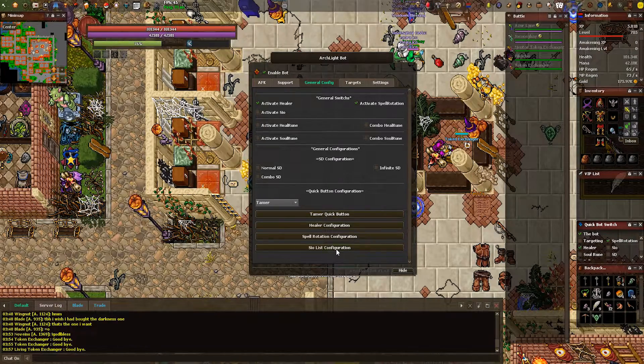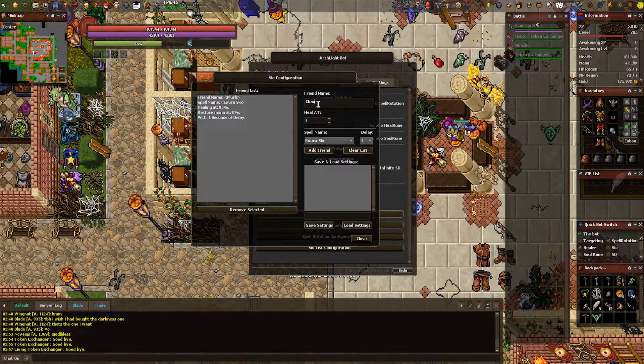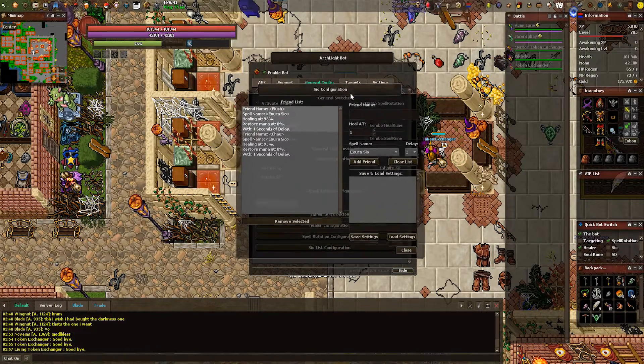Finally, onto the CO list for the last general config. For example, we'll use XteroCO to showcase how this works. Go ahead and type in your friend's name — just remember this is case sensitive; there is a difference between a lowercase and an uppercase B. I'll use plush as an example and set it to heal him when he's at 95% health, and say I wanted my other friend Chao to be healed at 95% health. I set both my delays to 1, but the person on top will take priority over the person on the bottom. Setting delays helps determine priority of what spells to be cast first. Be sure to check the cooldowns on what spells you're going to cast — if you're about to die, the bot will prioritize your healing over using a CO configuration.